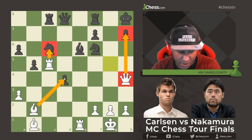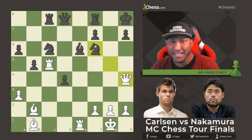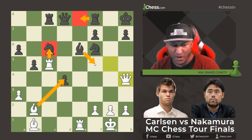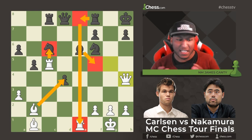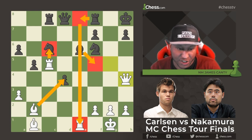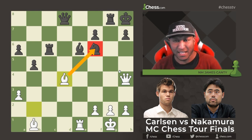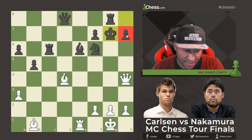Now we're threatening things like Rook takes c6, Bishop takes d4, and taking on f6 — lots of scary moves. The correct defense was Rook to e8 with intentions after the sacrifice of Bishop f5, which was tricky due to back-rank issues for White. Hikaru had difficulties finding this and chose Rook to g8 instead, which actually loses. Rook takes c6, Rook takes c6, Bishop takes d4 — this knight is hanging, we're sacrificing everything to get to the king.